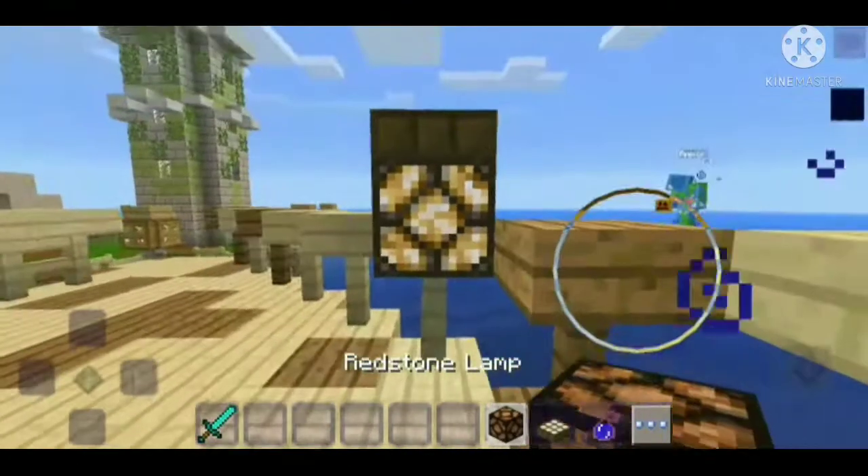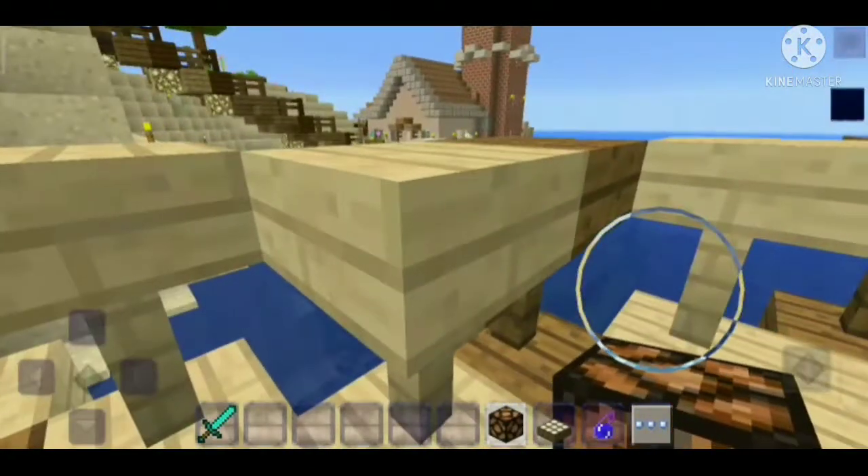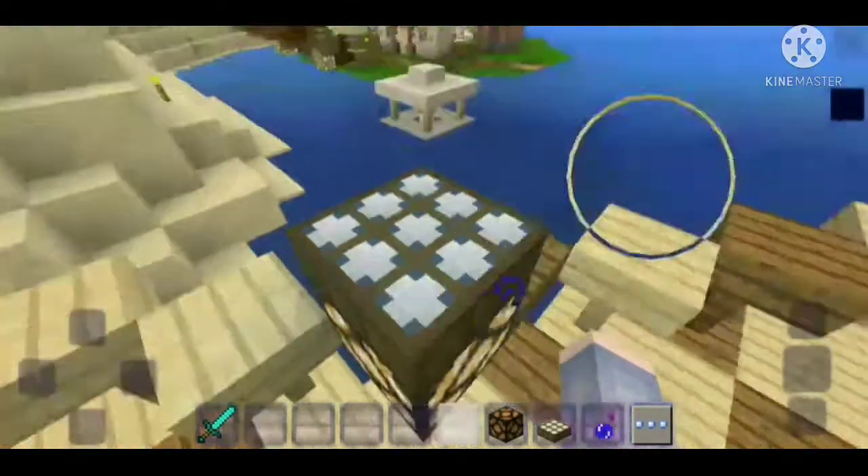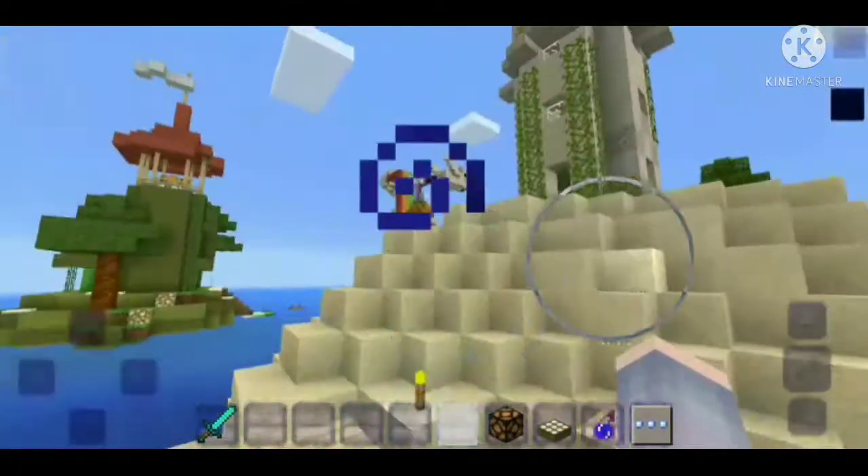I'm not really sure if this is normal, but there's this glitch where I put a lamp and a daylight sensor set to night time, and it glows even though it's not night time.